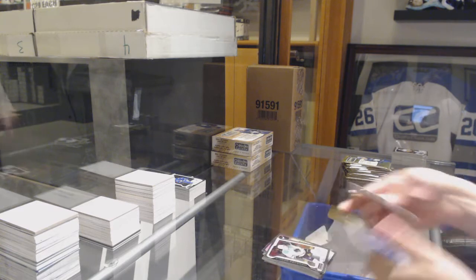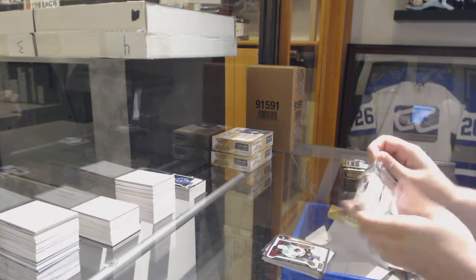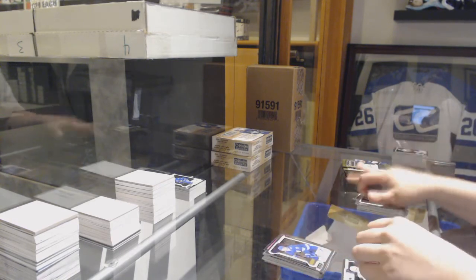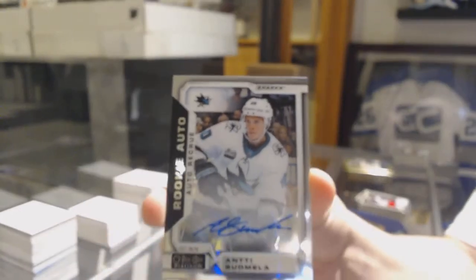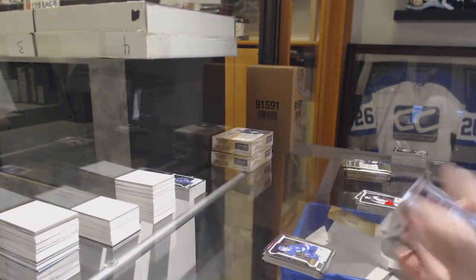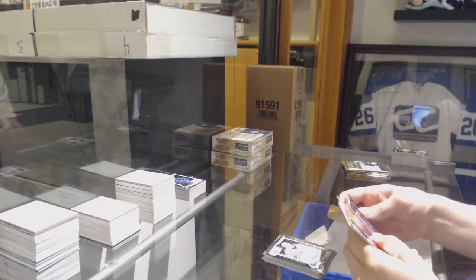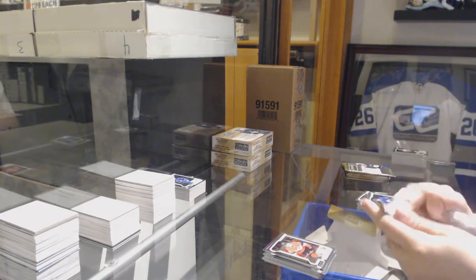Retro for the Canadiens Shea Weber, Rookie of Miro Heiskinen for the Dallas Stars. Rookie for the Lightning Anthony Sorelli and a Rookie Otto for the San Jose Sharks. Retro of Svechnikov for the Hurricanes, Rookie of Batherson for the Senators.